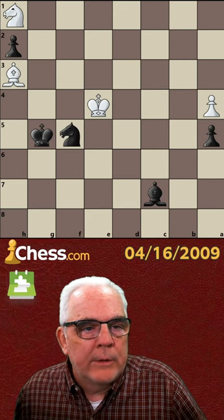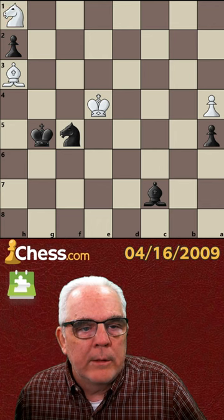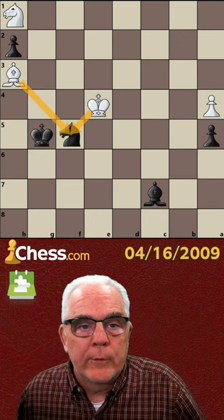Here's a very important endgame lesson. We have an extra pawn, but it's blockaded by his knight. Meanwhile, our own knight is super attacked, so we have to move it or lose it.